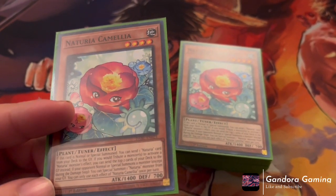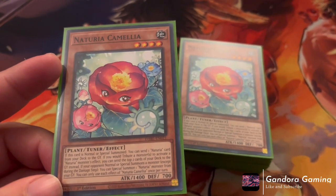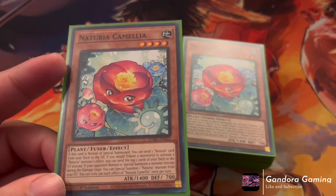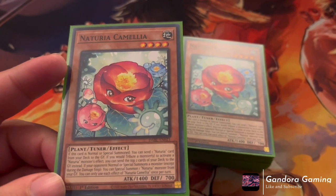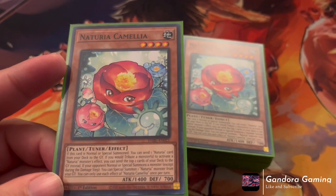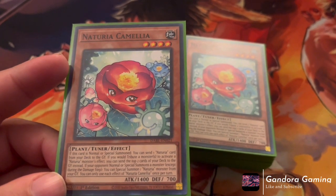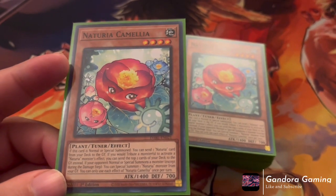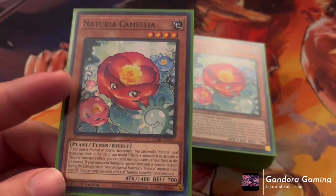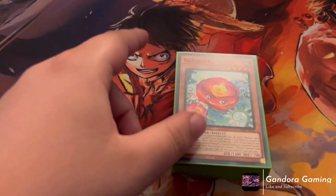Basically, when Carmilla is Normal Summoned, you send a Naturia card from deck to grave — which is going to be your Naturia trap card. Then she has the effect: if you tribute monsters to deactivate the effects of Naturia monsters milled, do so instead. She also has the effect where, except during the damage step, you can Special Summon one Naturia monster from your graveyard. Everything about this card says win the game — three really broken effects and a Level 4 tuner to climb into powerful synchros.